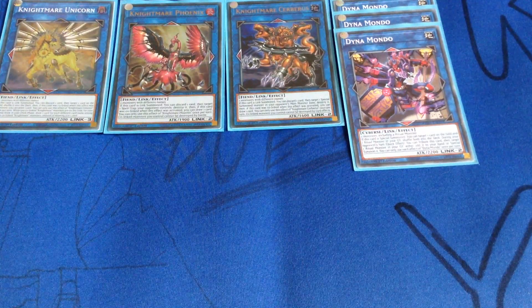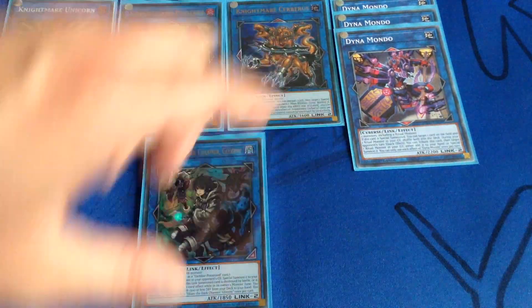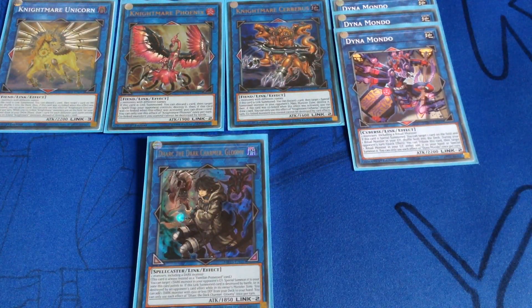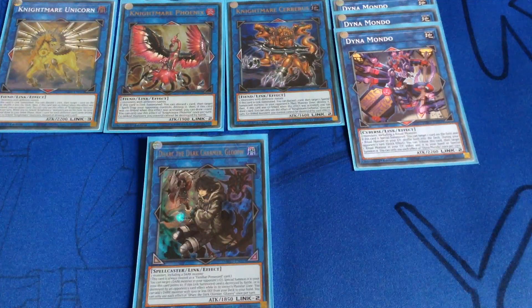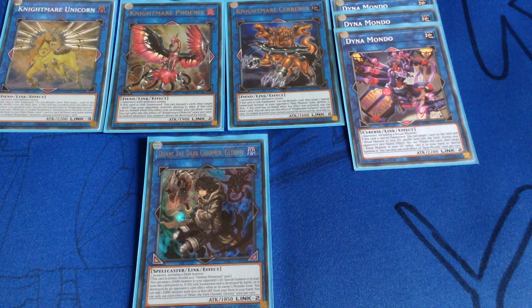And finally, Dark Charmer Gloomy, as recommended by Jon. Makes sense since the Nouvels monsters are Darks. The problem is, though, none of the Nouvels monsters can be searched by Dark Charmer's effect if it gets destroyed. So literally the only monster in the deck I can search with it is Talismandra. That's it.